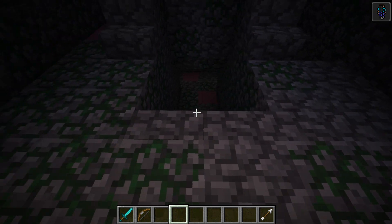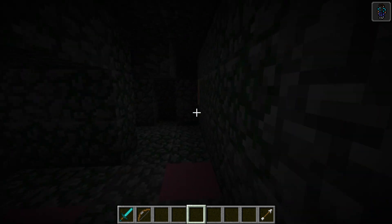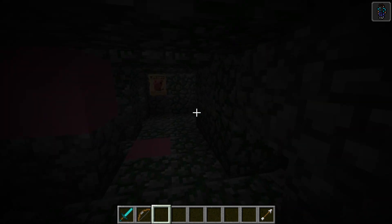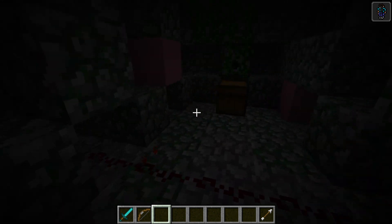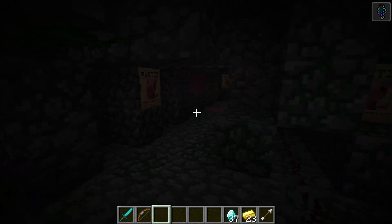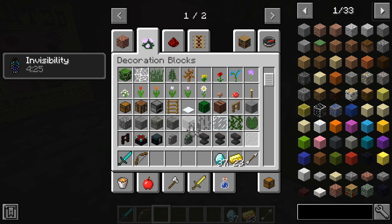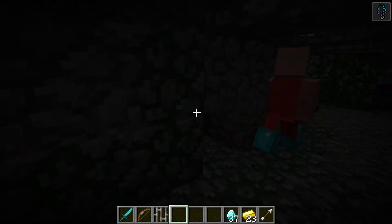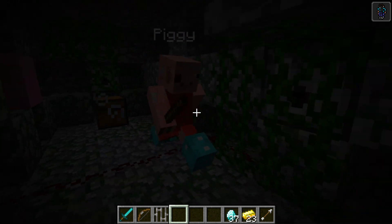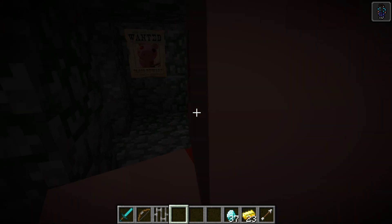Oh guys, this is Piggy! We've got some pink blocks over here and I just saw this guy go up there — it looks like Piggy. There are loads of signs here too. This guy is actually in here and he did not see us because we have invisibility. We need to trap this guy. He's got loads of diamonds and gold in this chest — I just took everything, so this guy is going to be on the chase for us.